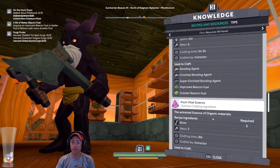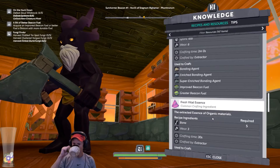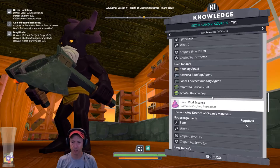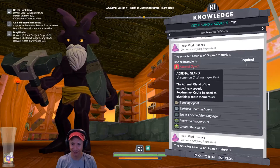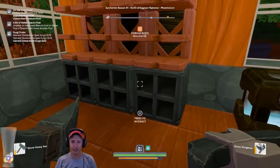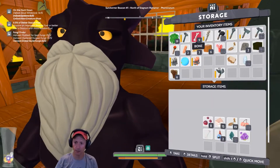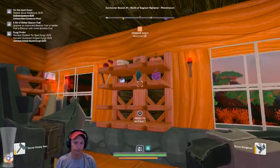I can get vital essence from bones. Digby mentioned he was on a different planet hunting roadrunners — that's what he needed. So we are going to try to get the vital essence from some of the bones. We have nine bones already and there are more over there.